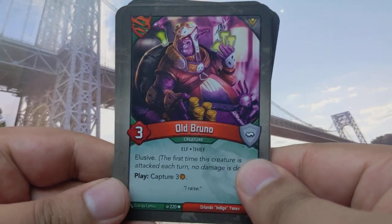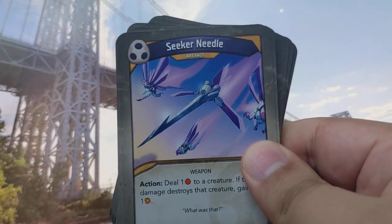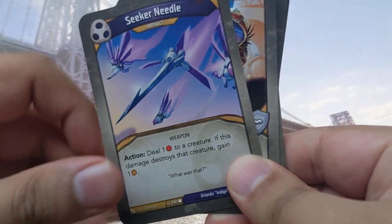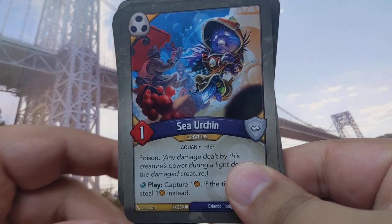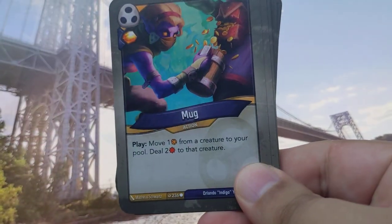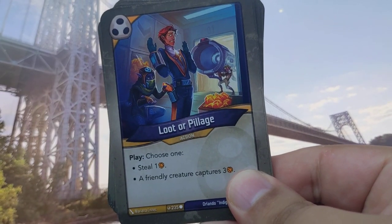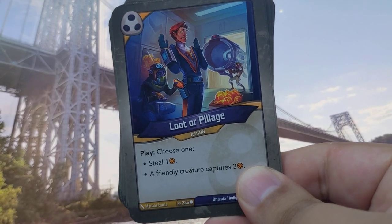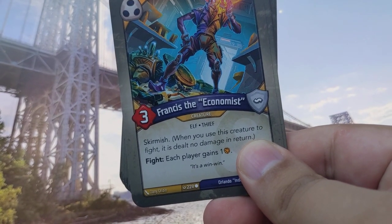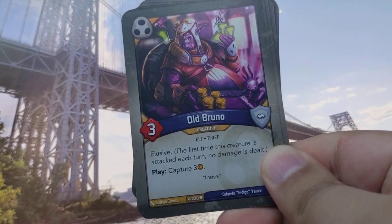We've got a maverick — Old Bruno — it actually looks really cool. Elusive Play: capture three. Seek a Needle: deal one to a creature; if this destroys a creature, gain one. Sea Urchin Play: capture one; if the tide is high, steal one instead. Mug: move one amber from a creature to your pool, deal two to that creature. Loot or Pillage — choose one: steal one. A friendly creature captures three — nice. More capturing. Francis the Economist Skirmish Fire: each player gains one.